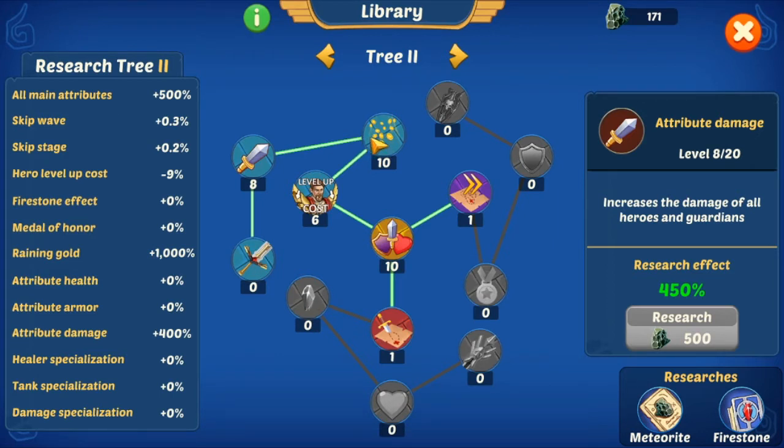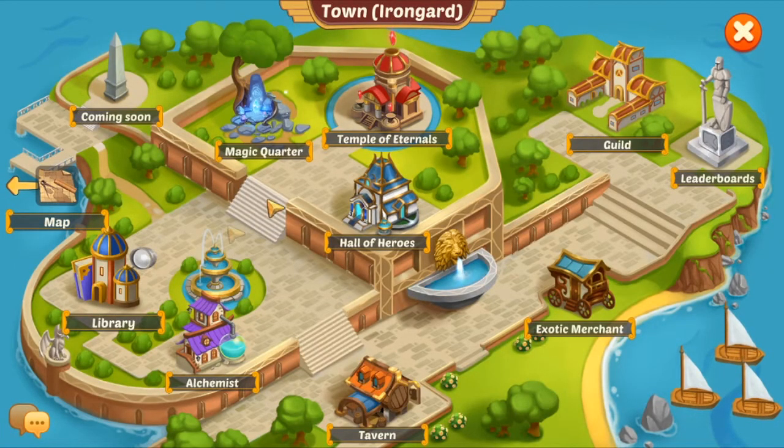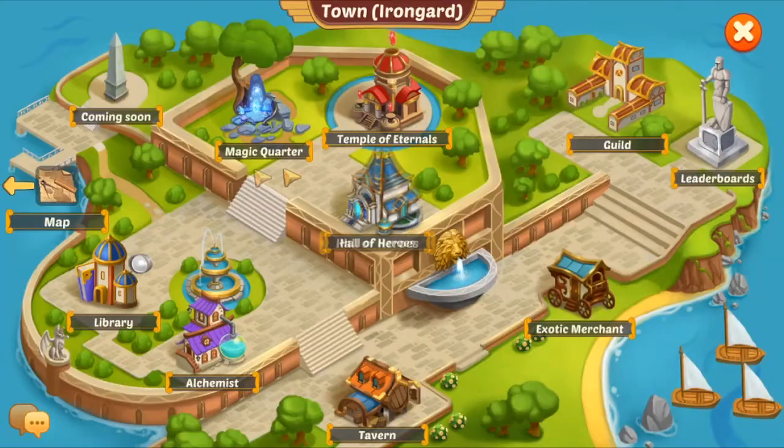So you first need to focus on gold, tech, and prestige. Then you can go into clubs or anything else. There is the Hall of Heroes, Temple of Aternus, magic court, the library, leaderboard, and the map — it just goes open. You'll see it once you see it, but you don't really need it. I'll tell you about the map in another video — but yeah, that's the real map of Iron Guard.